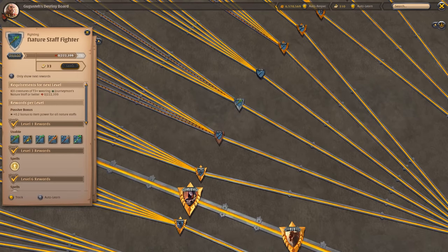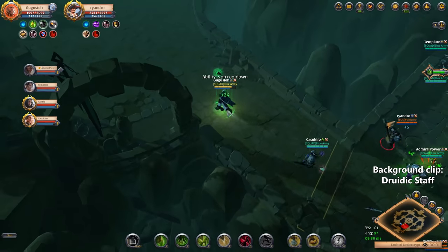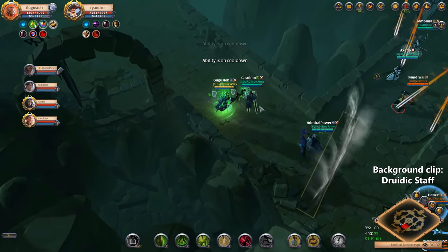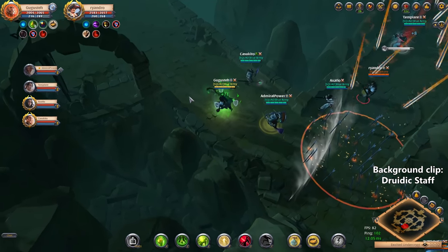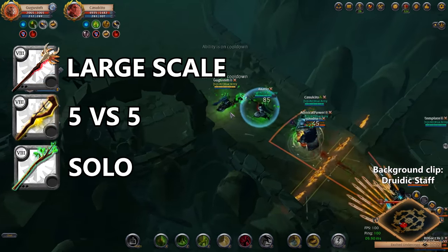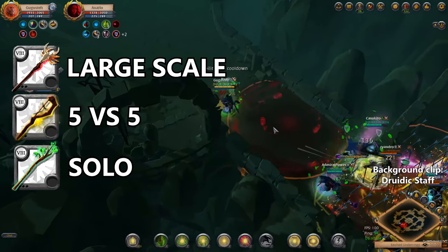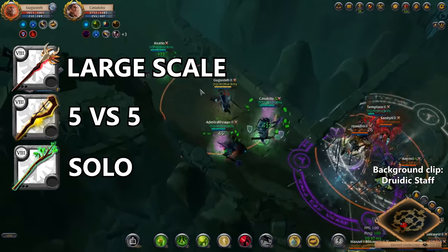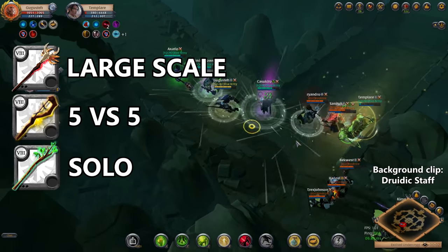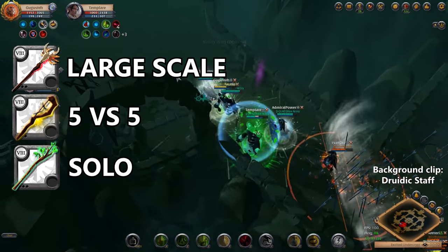The nature staffs are one of the two healing lines in Albion. They rely a lot on heal over time and the mobility given by low cast times. Nature staff and Druidic staff are used in 5v5 situations. The great nature staff is used a lot in the open world as a solo player because of the survivability it gives. The three other staffs are really decent for large scale PvP.